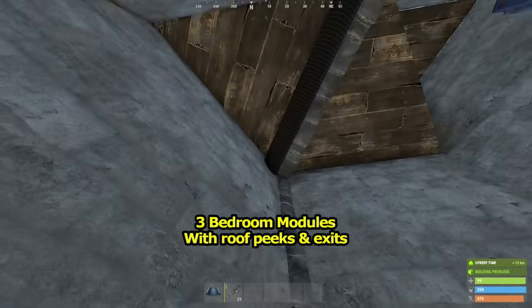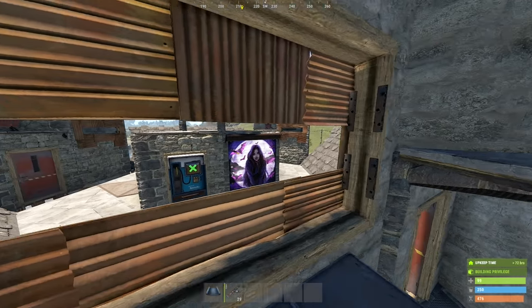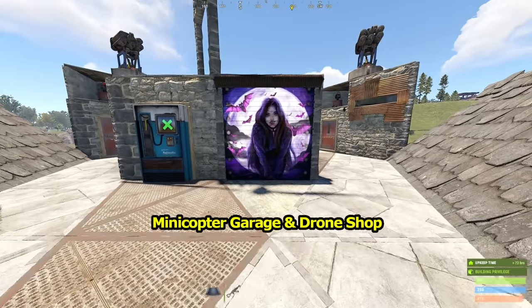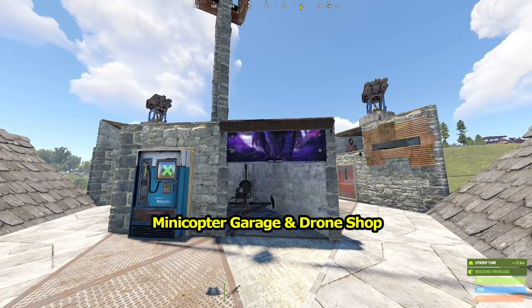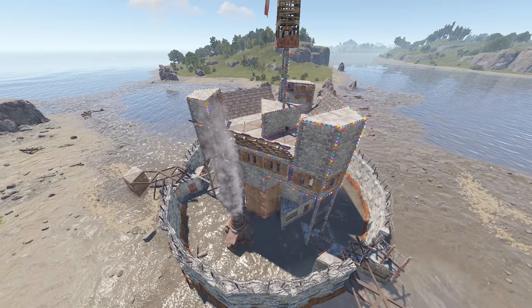Up here we have these neat raid defense bedrooms, complete with gorgeous roof peaks, and there's a handy mini garage drone chop combination on top. So that's what we technically call the outside bits of the base.